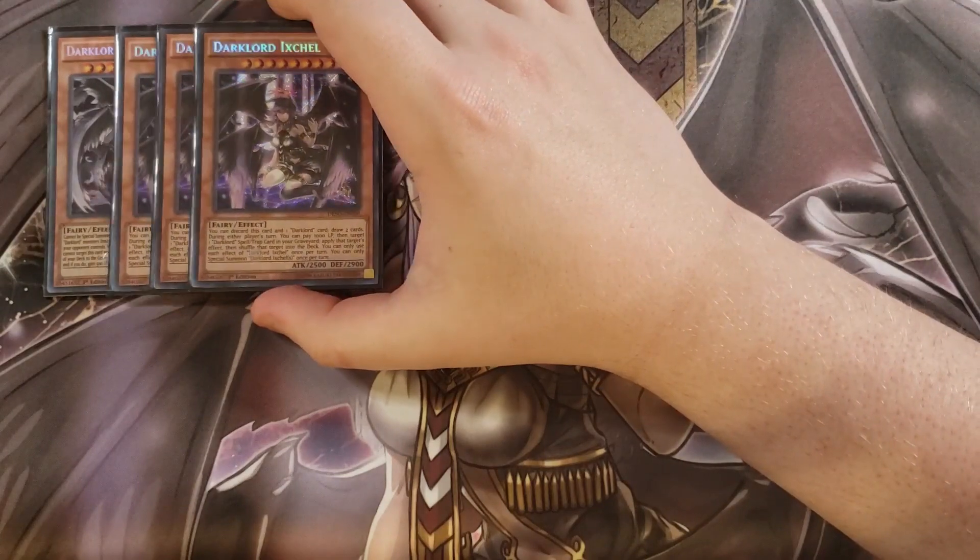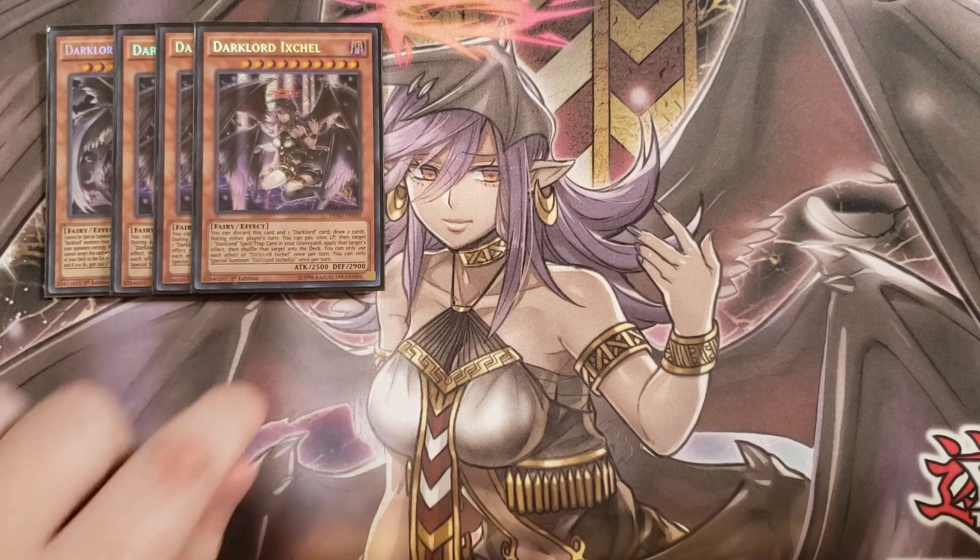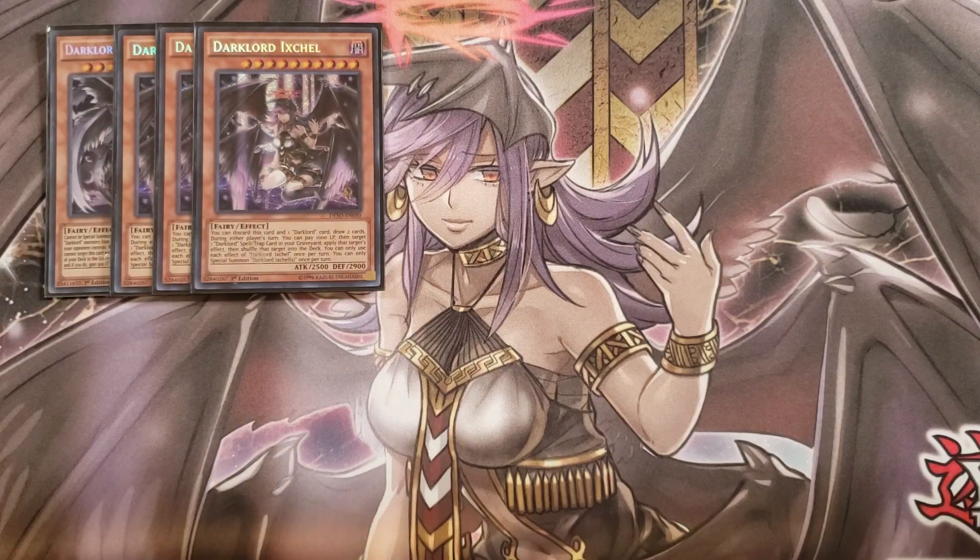We then play three copies of Dark Lord Ashel. Basically, all the Dark Lords from here out share an ability to pay a thousand life points to copy a spell or trap in the graveyard that's a Dark Lord spell or trap and shuffle it back into the deck — these are the newer Dark Lords that all share that kind of effect. Additionally, you can discard this card and another Dark Lord from your hand, and after you do, you get to draw two cards, which is really nice.